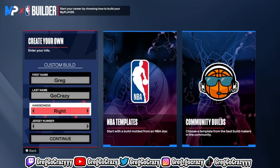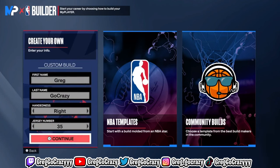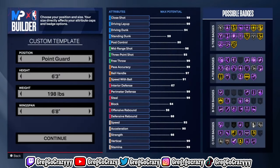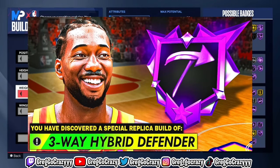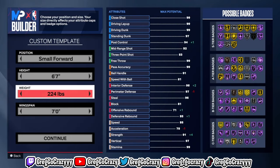What's good YouTube, it's your boy Greg Go Crazy, and yes we are back with another video. In today's video I will be showing you how to make the Kawhi Leonard three-way hybrid defender build on NBA 2K24.